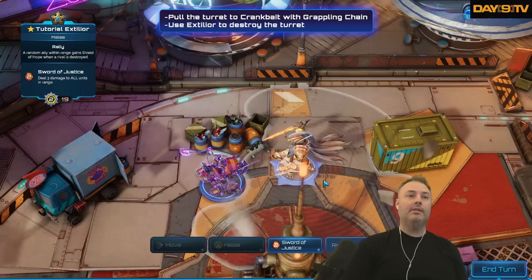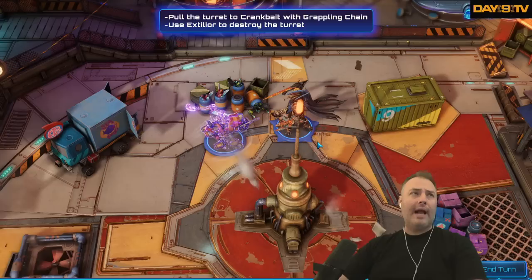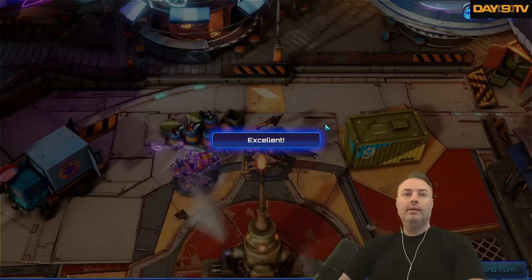This gives me some of the same vibes as that old tactics game Duelist — the whole idea of crackbacks where you hit someone and if they're alive, they hit back for melee. Crankbait can also pull friendly units. Move Crankbait towards the two turrets then pull Extilior.